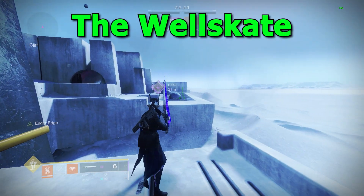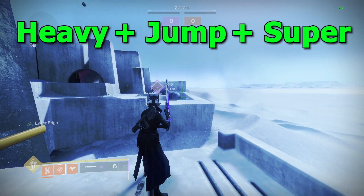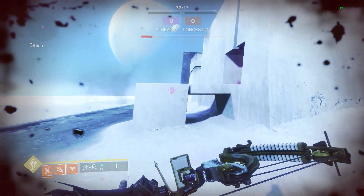To perform a weldscape, what you're going to need to do is heavy attack, jump, and super, all in quick succession. When you pull it off successfully, it should look like that, where you get launched forward.